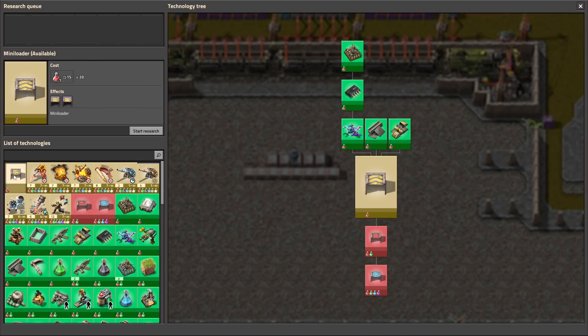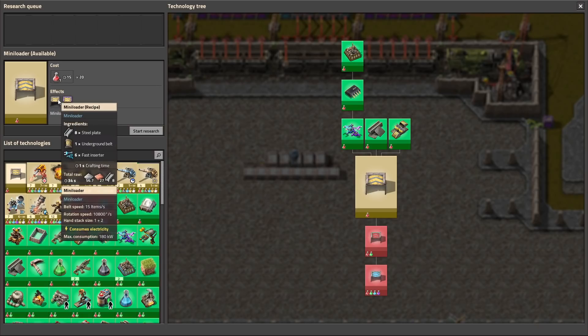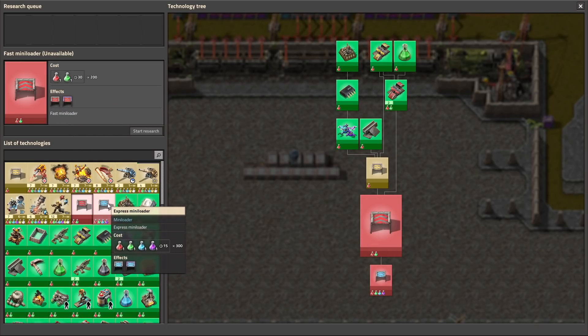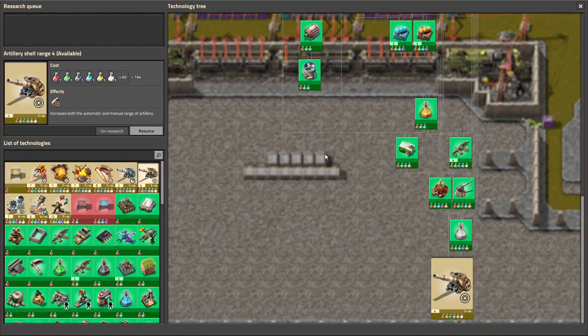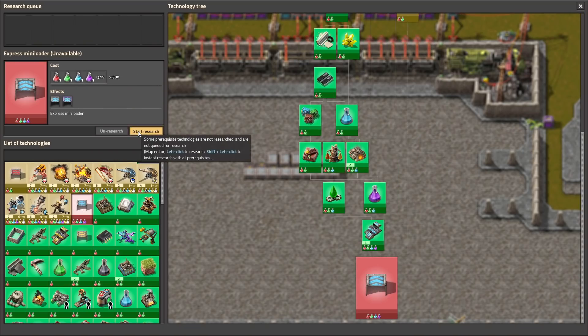Let's go to the science. There are very simple science — only the yellow loader, red loader, and the blue loader. It makes sense, it's the same color like the belts. So let's research this stuff.